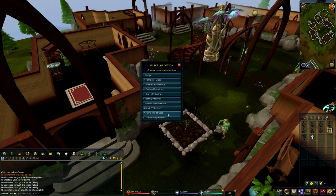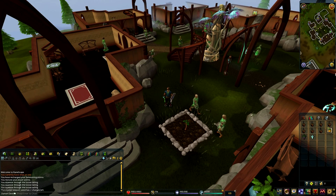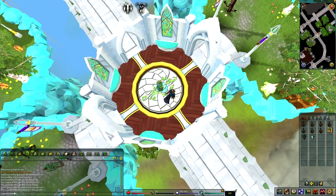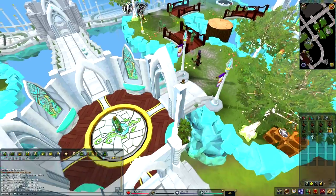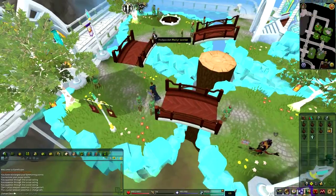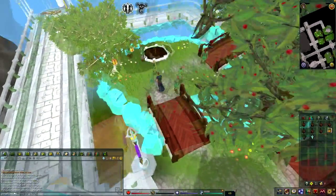For the last tree, either use the crystal seed to teleport to the Meilyr spot in Elf City, or if you don't have one start from the Elf City lodestone, go north, then turn right and you'll be right at your tree. If you use the crystal seed you'll spawn in Meilyr and then just go north to reach the tree patch.